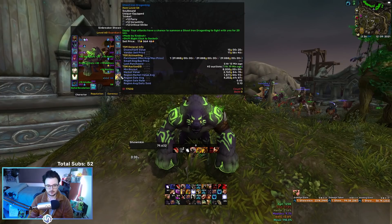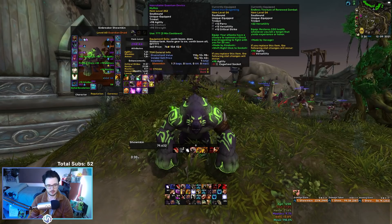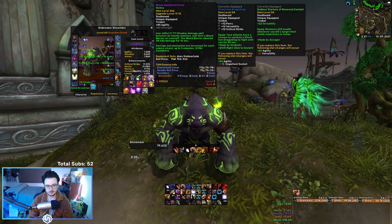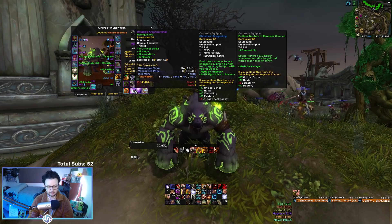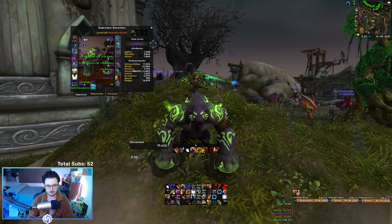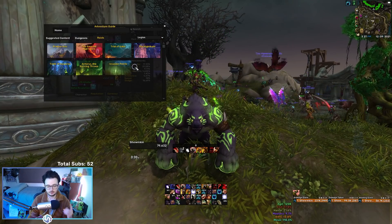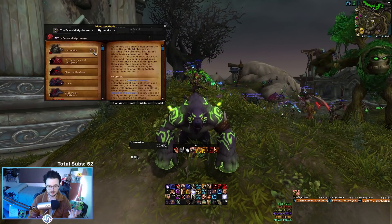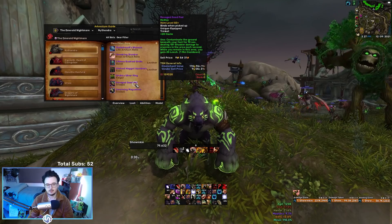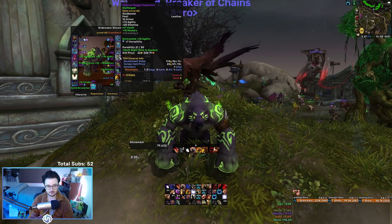If you don't want to run these trinkets, I've seen people run Phial, Gland, IQD, Blood Spattered Scale, and Arcano Crystal. I've also seen people try to farm the Emerald Nightmare trinket from the first boss Nithendra — they've tried to farm the Ravage Seed Pod. I tried to farm that on Mythic, Heroic, and Normal and it didn't drop once for me, which is unlucky, but it's also a really good trinket. So there are a lot of options in terms of trinkets.